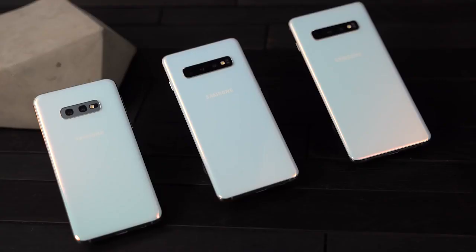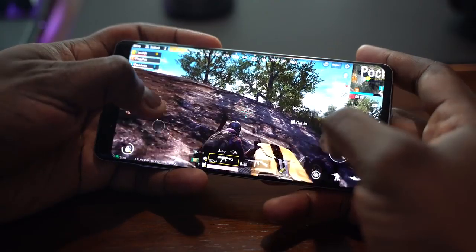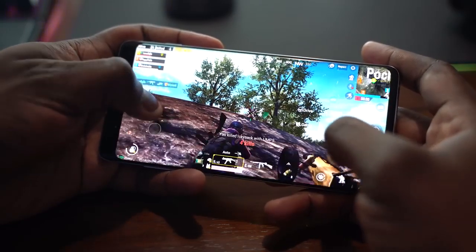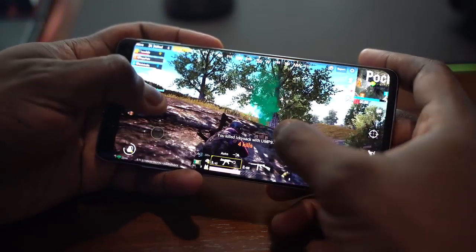This thing comes with 8GB of RAM standard on the Galaxy S10+. You can get a 12GB version if you want, but that's up to you if you want to spend more money. This 8GB version is the only version that has the vapor cooling chamber, meaning it will cool your system faster and better while gaming over the S10e. Once I get the S10e in, I will do a gaming video on that as well — stay tuned to see if that actually heats up more.